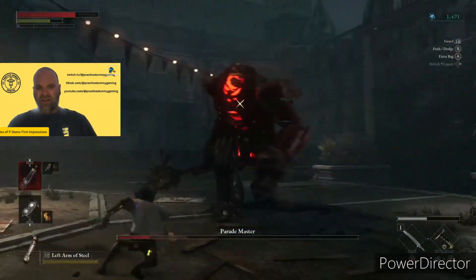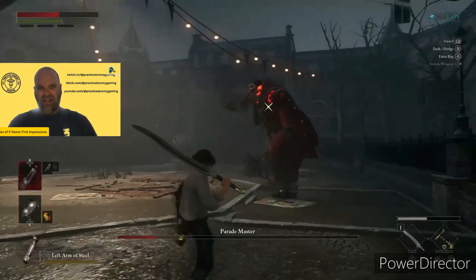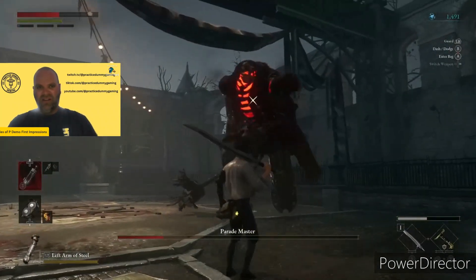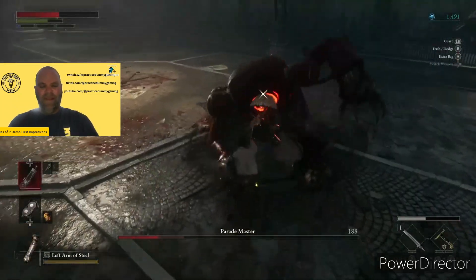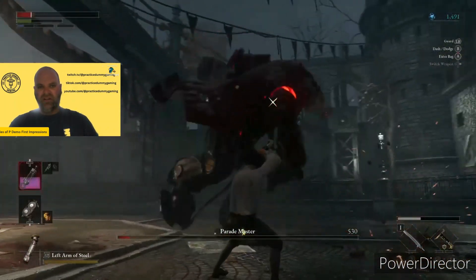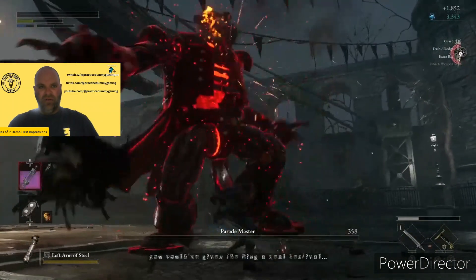This fight is a ton of fun. There are a couple of phases — his range extends in the second phase, so watch out for that. If you're watching this video closely, you can see I missed a number of parries and dodges. I picked the Strength class for survivability. I never use a heavy attack in this fight — only light attacks. I'm parrying and dodging and moving in when I have an opening to get those light attack strikes in. I found that working really well.